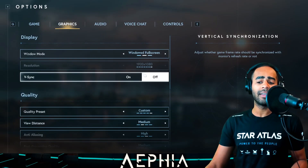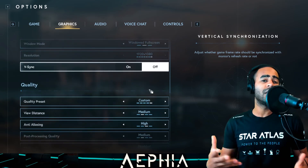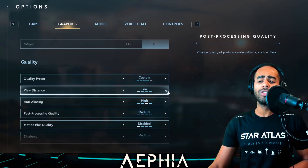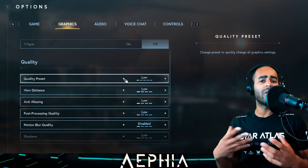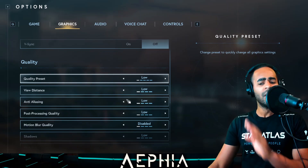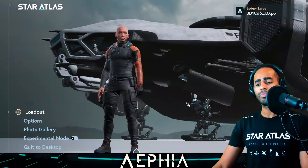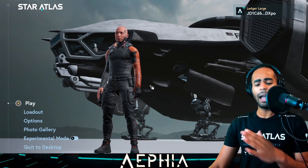First off, I am in 1920 by 1080. It is a little bit laggy because I'm also downloading it and recording at the same time. Being honest, my computer is not that great. The presets, you can go medium all the way to ultra. I'm actually just going to go to the low, just because I'm not sure how the FPS is going to look when I am playing this with a not-great computer and also recording at the same time. Trust me, it won't look as beautiful as it should because it usually looks gorgeous.